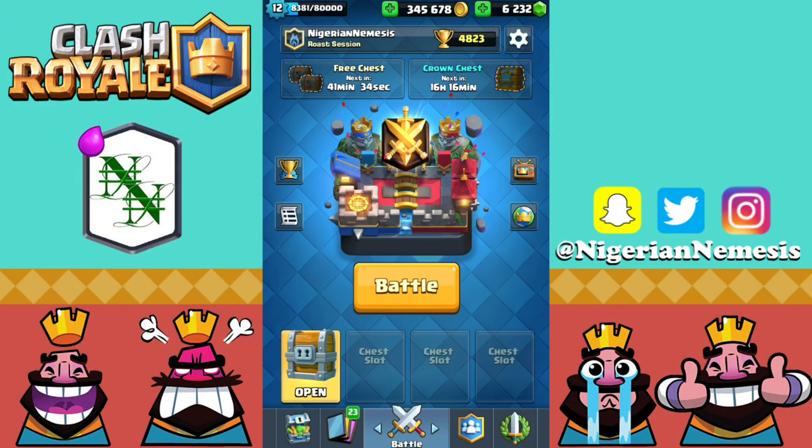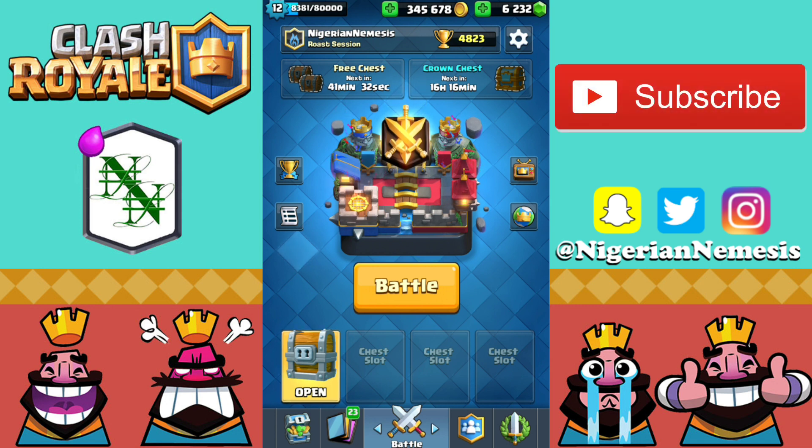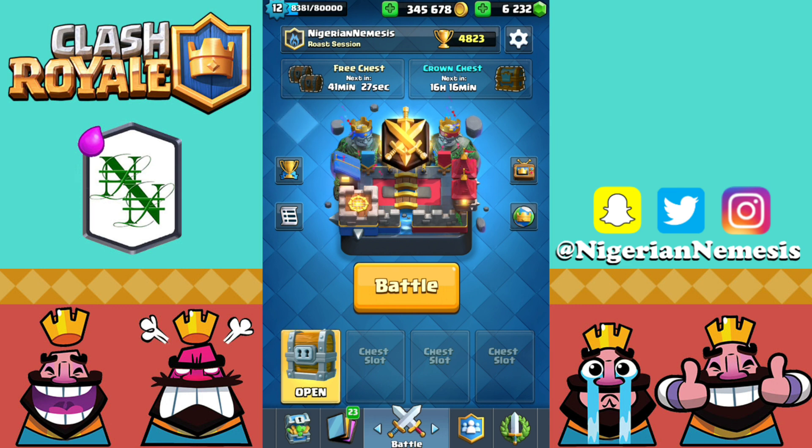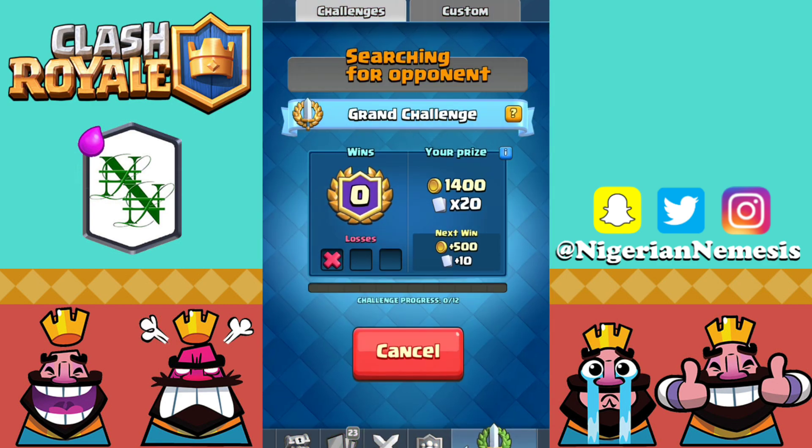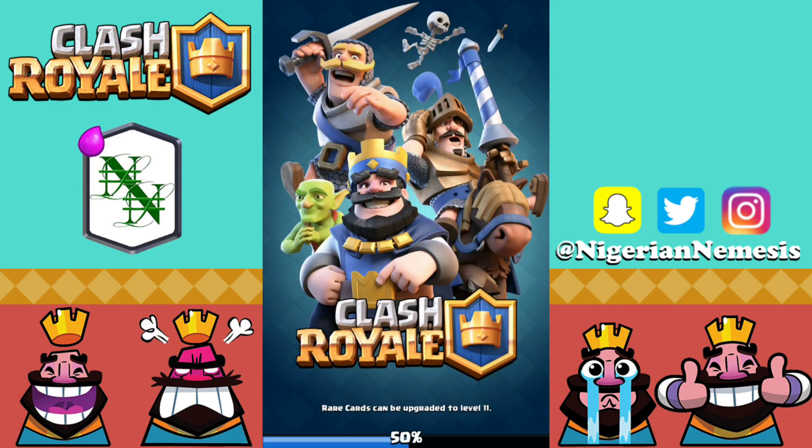Hey, what is up guys, and welcome back to the Rose Session Central, I'm the Nigerian Nemesis. In today's video we are going to be rocking a Lava Hound deck that shreds the Three Musketeers. We've got the Fireball, Log, and Tornado — all three spells which are very good against the Three Musketeers. With the Executioner stopping their Minion Horde, you can shred through those decks and take out big threats like the Golem and the Giant. Let's hop into some Grand Challenge matches with this deck.